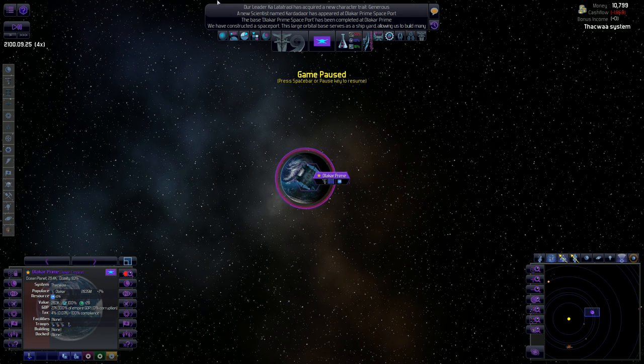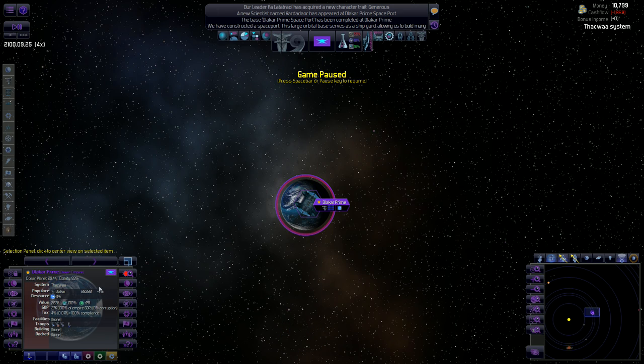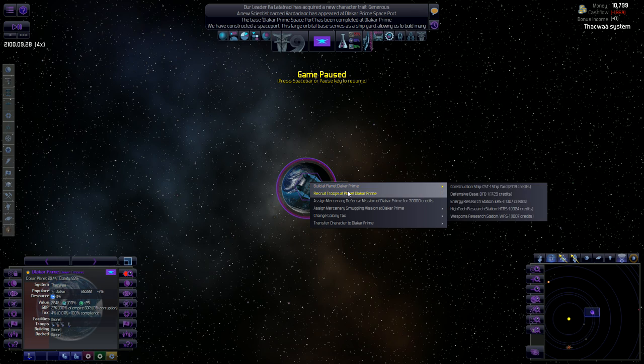Lowering our taxes increased our population growth by plus 7%. A large population means more people paying taxes, which means more money. So even though in the beginning I'm taking a money hit by lowering taxes, in the later game when my planet has max population capacity, I'll be able to bank more money on taxes. That's why it's so important.